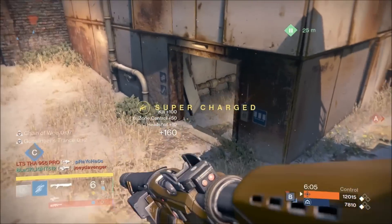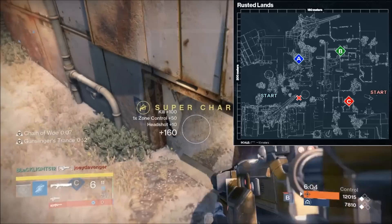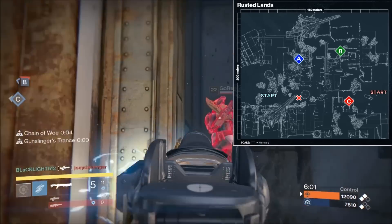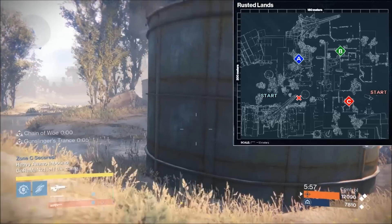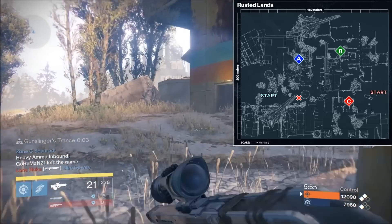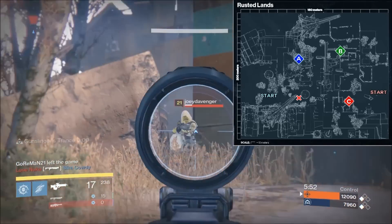There's one more spawn point located between A and C, and it's the most transitional spawn point. If one team is pressuring B really hard and they're not as much at their home flag, it's going to flip people here so they can go and take the enemy's home flag.